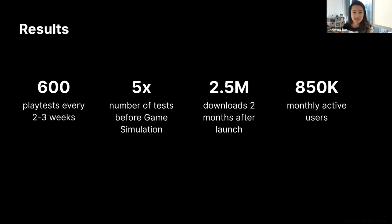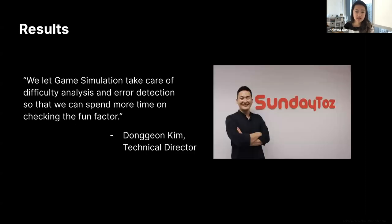Game simulation has helped Sunny Taz increase the precision of their difficulty predictions and reduce the time it takes to detect errors. Sunny Taz can now run six-setter play tests every two to three weeks when new levels are released — five to ten times more tests per level than manual efforts, while saving hundreds of hours of developer and designer time. Anipong 4 saw 2.5 million downloads two months after launch, and with 850,000 monthly active users, game simulation allows Sunny Taz to take the tedious parts out of testing so developers and designers can focus on content creation and the fun factor.